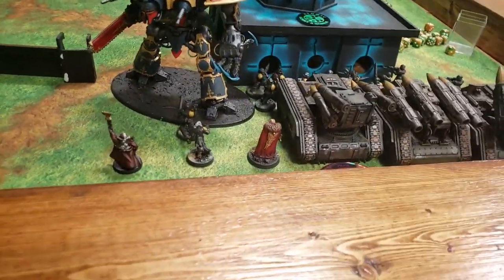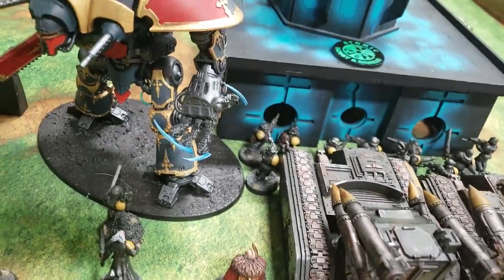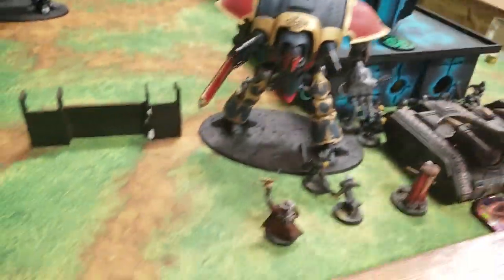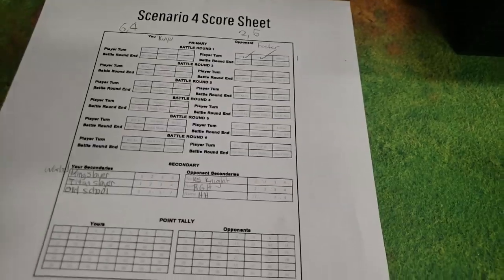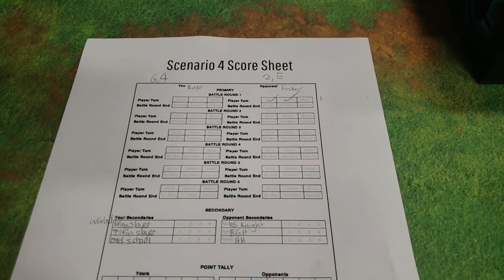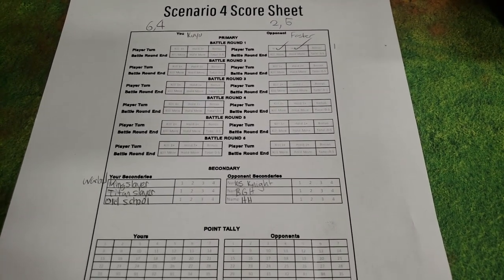The Gallant consolidated into the guardsmen and is within one inch of the Manticore. The guardsmen strike back but likely do nothing. Leadership checks are failed and further guardsmen are lost. At the end of round one, Foster has killed one, held one, and has one kill point — no secondaries currently.